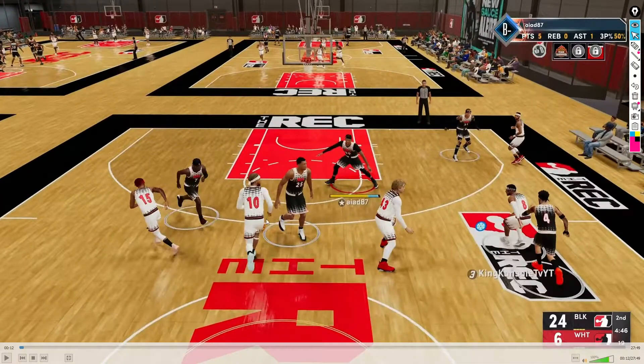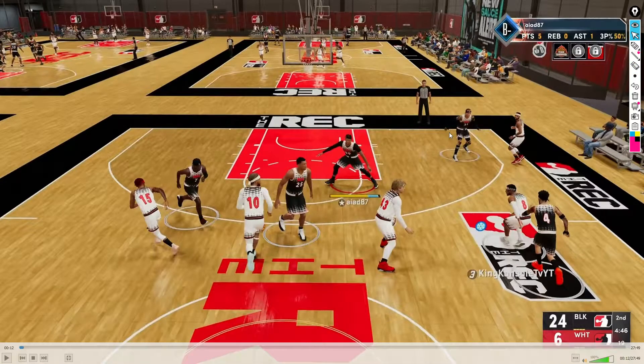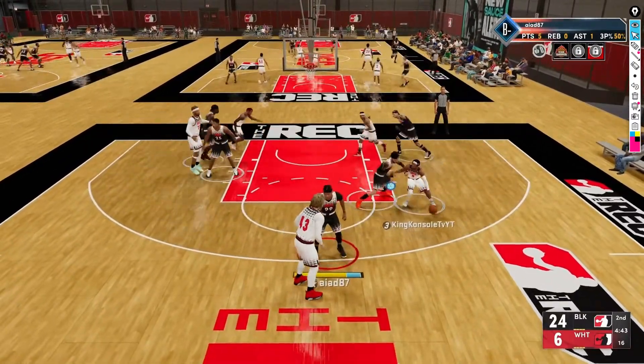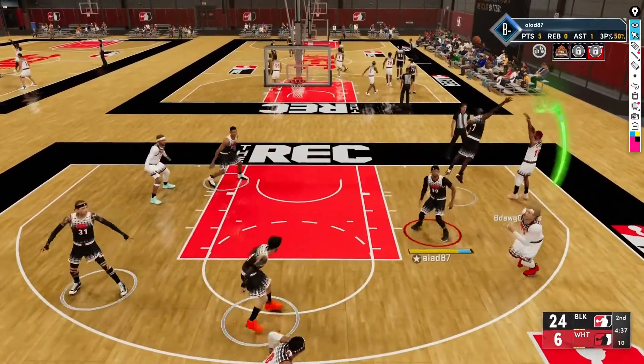All right, so right off the bat, let's use this pen tool. This is the gentleman we want to follow — he's going to be guard number 15, number seven on our team. Pay attention to him and watch how he's moving in rec. All right, I'm going to let it run full speed. Watch how he's moving — he's on turbo a lot, he's not using his L2, L2 plus turbo.